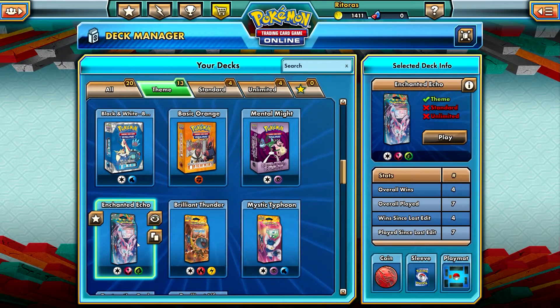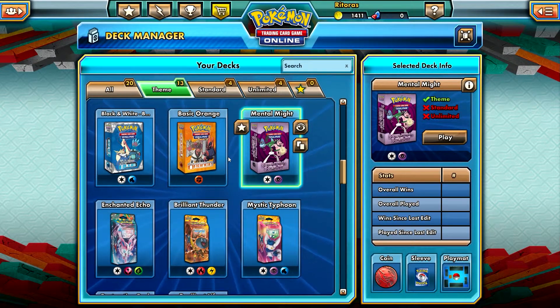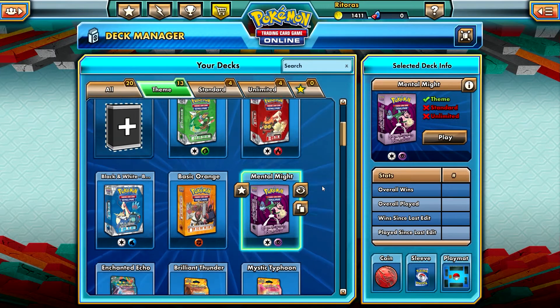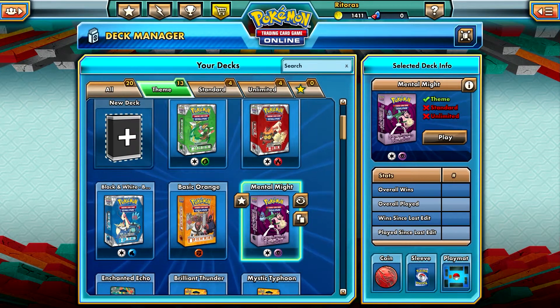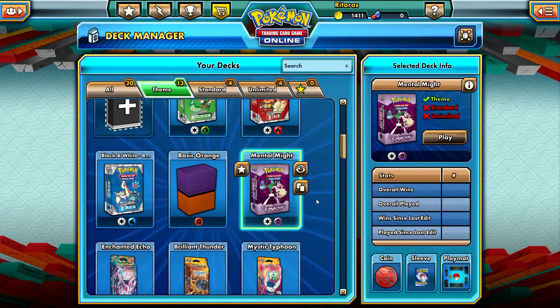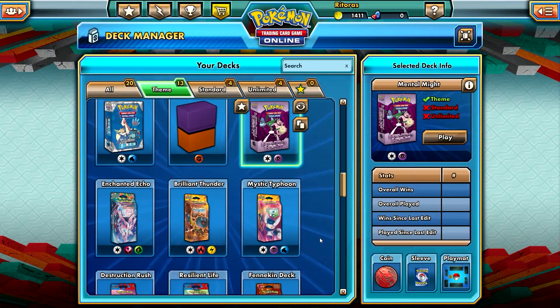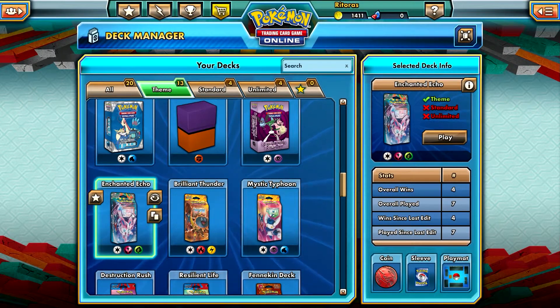When I came to this Deck Manager screen, I realized that I have this Mental Might deck, which I believe I didn't purchase. So you probably have this as well. I believe that they reward it to anybody who is awesome like me. So check if you have this Mental Might deck — and if you do, that means you are awesome. If not, you have to become more awesome in order to get it.